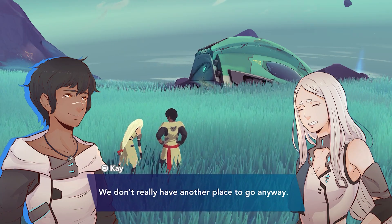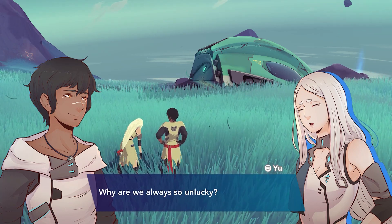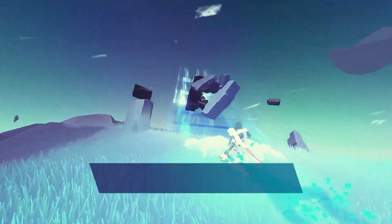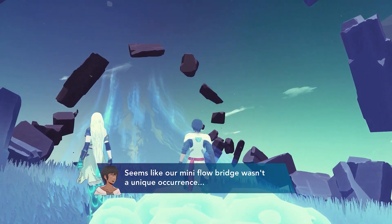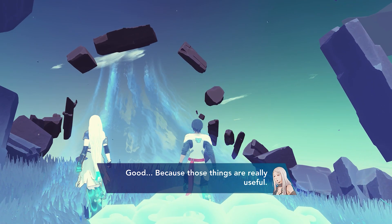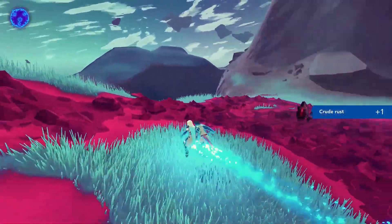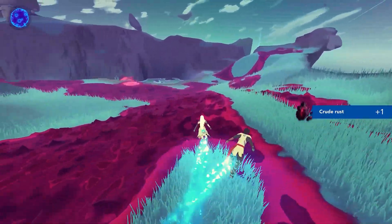Fleeing a society that forces couples into arranged marriages, lovers Kay and Yu travel to a mysterious world called Source. After their ship is damaged in a quake, the two have to locate spare parts by exploring a chain of landmasses connected by bridges of energy called Flow. Each new islet is full of tainted resources and enemies that you can clean up, along with collectible trinkets to adorn your home.